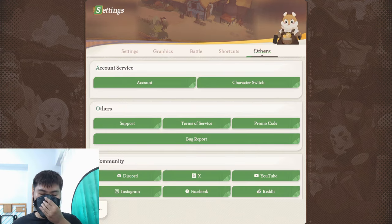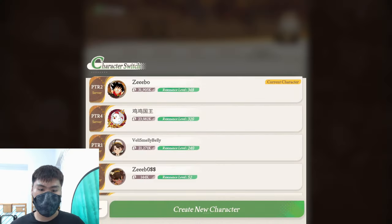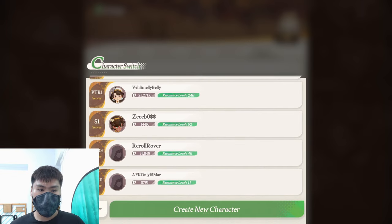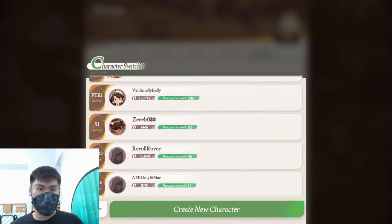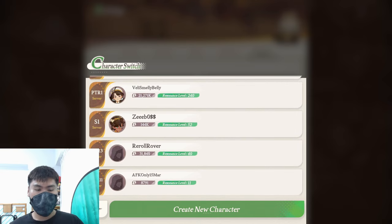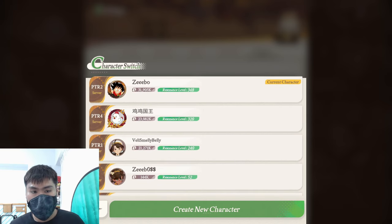The next thing you should do on day one as a beginner is to know which server you are in. If you go into character switch on the left-hand side, this PTR, S1 — they are basically the server that your character is in. If someone tells you they're from S10, it means they are from the global S10 server. If they're from PTR2, then they are in the PTR2 server.